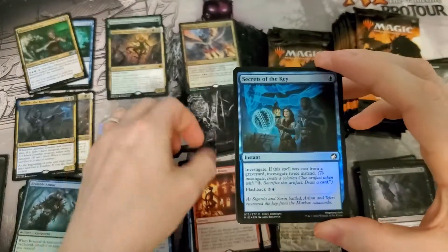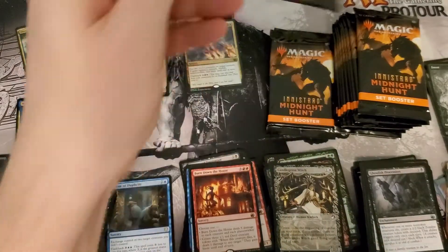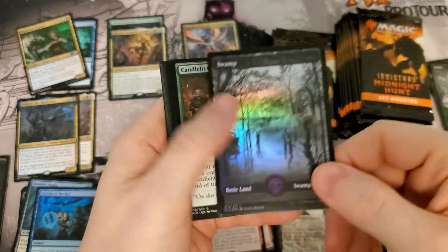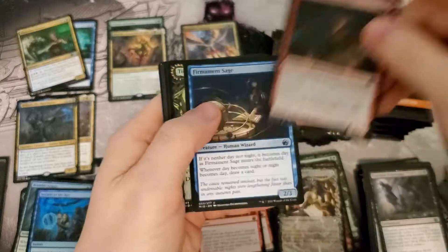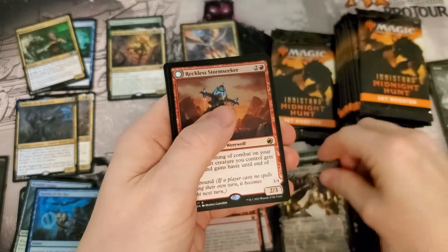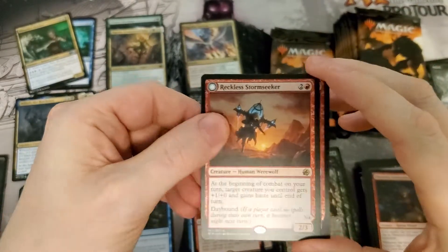Burn Down the House. Secrets of the Key — good draft card, about it. Nice foil swamp — love the foil lands in this stuff. Roku Stormbreaker — probably one of the best rares in the set to be playable, however not worth anything.